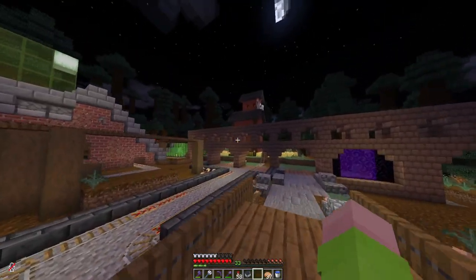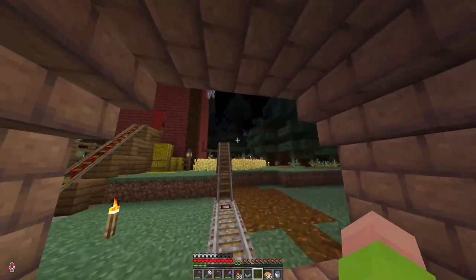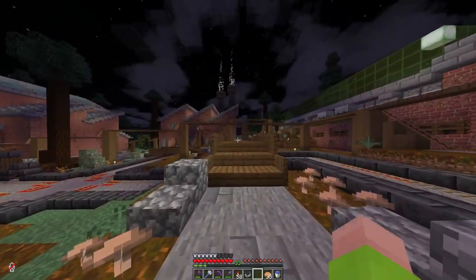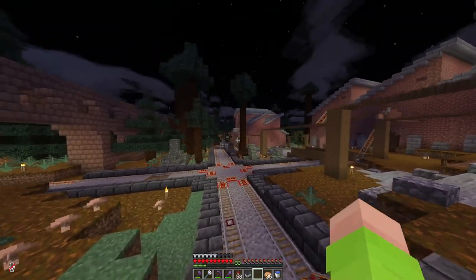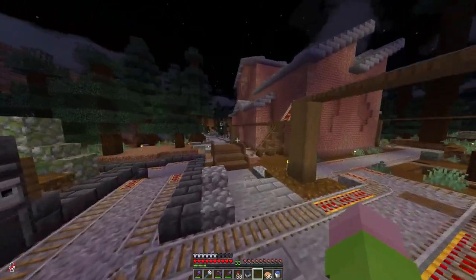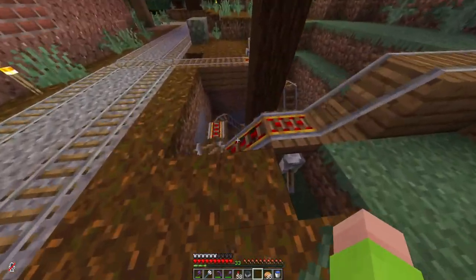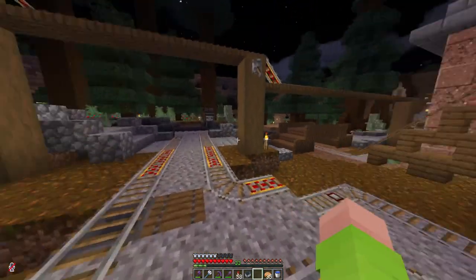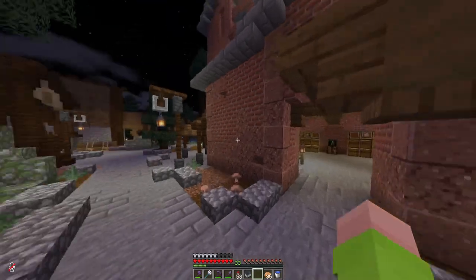Over here is our wheat and sugarcane farm — this is for making the target blocks and the tickets, and there's currently some llamas being tortured. All of these buildings output items on this rail here and send it all over to the storage room where it gets emptied out and sent through the storage system. So it's a fully automated area — you barely need to do anything manual here. Also down here is a slime farm. It takes a while to get down there, but this also gets filtered all the way into the storage system. It's very cool — I love it.